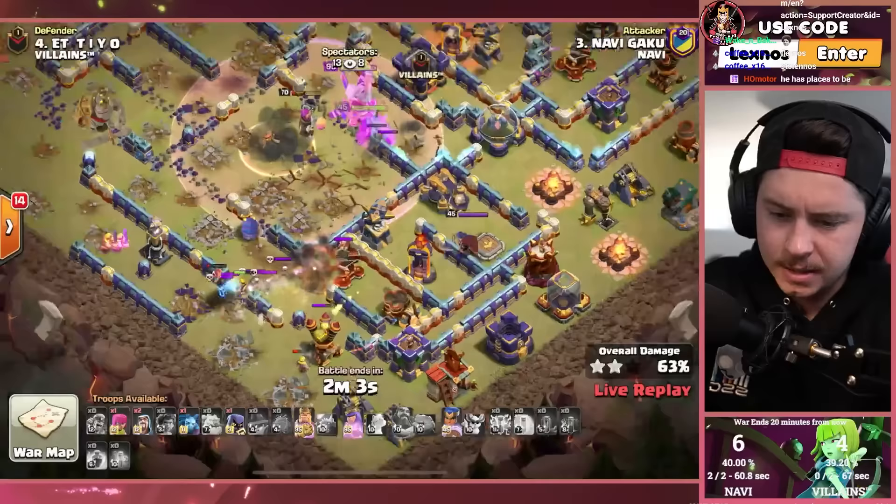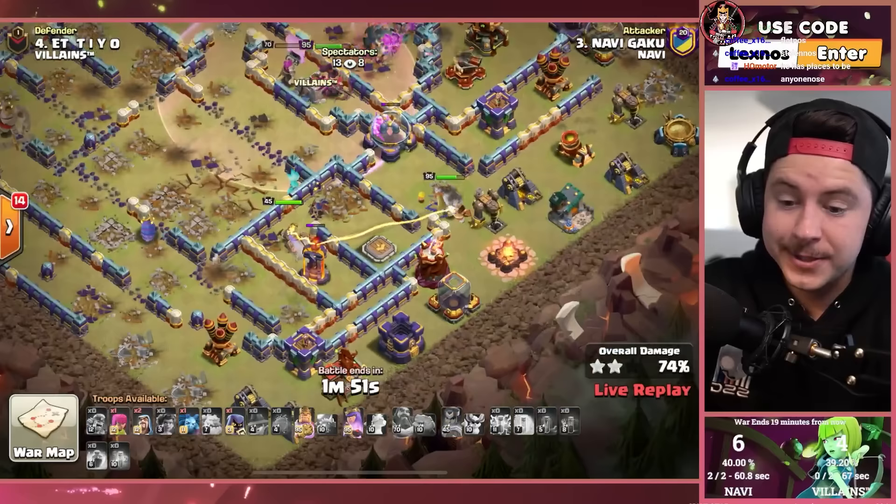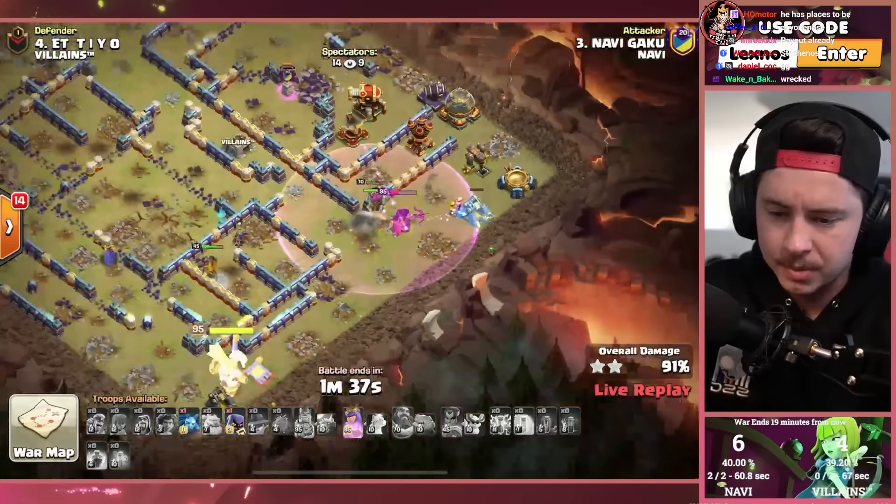Still have one root rider in the core and one on the top side. All four heroes still alive, although the warden's only on one HP. RC fights the enemy RC — she was inside the rage gem, so she had 50 extra damage. She makes it through. King pops his ability with the gauntlet bug so he's invincible. Gets every defense on the bottom side — just gotta go back around for the top side.